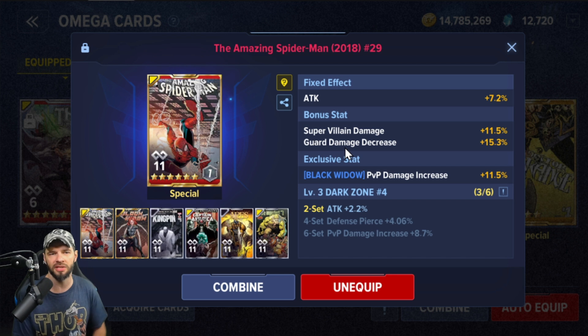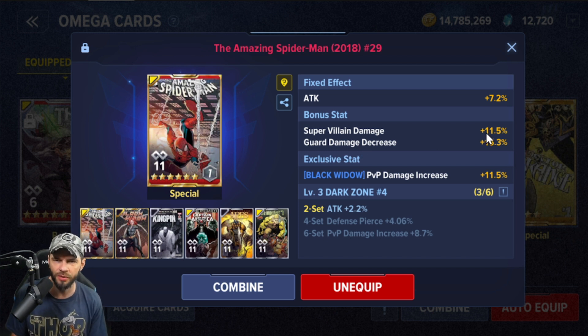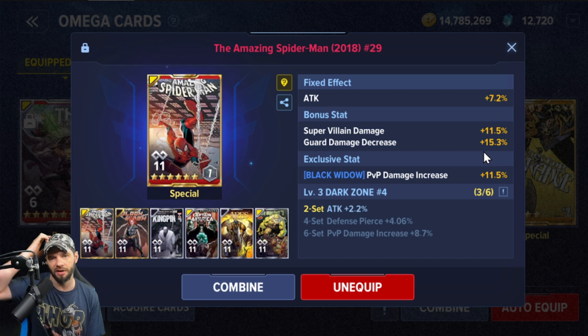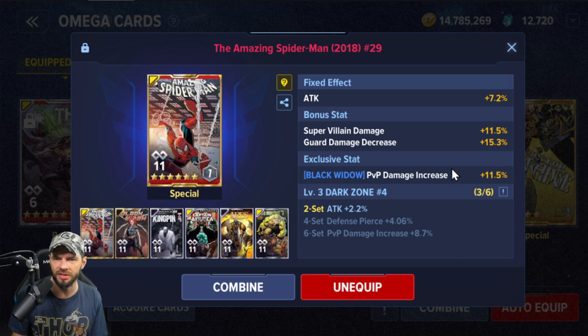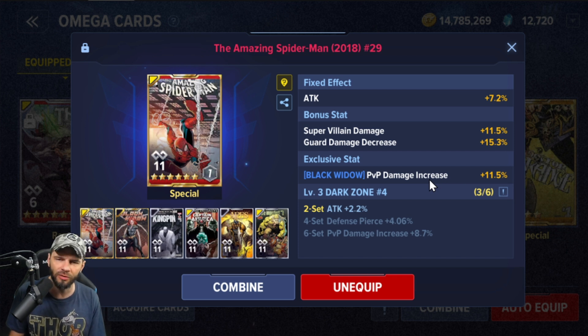I was like, I can't beat you two and I want to make sure I get a good score on Dormammu. But I just said, you know what, I'm going to stay anyway — and it did insanely well. So I was like, all right, these bonus stats on these specials are really nice. I am totally going to re-roll this because I just have guard damage decrease and all these stats I don't want. The exclusive stat was at least solid, though I would have preferred a decrease. It's at least okay — not surface to air or something like that.